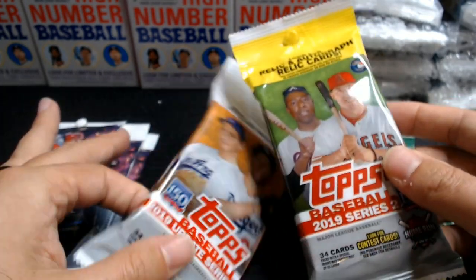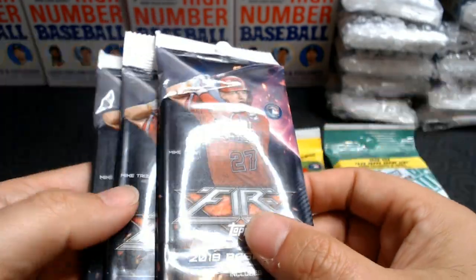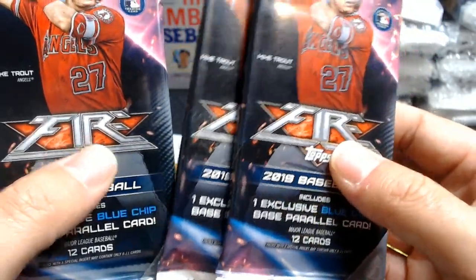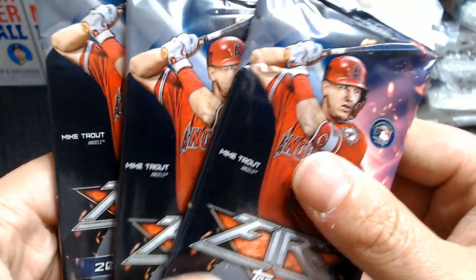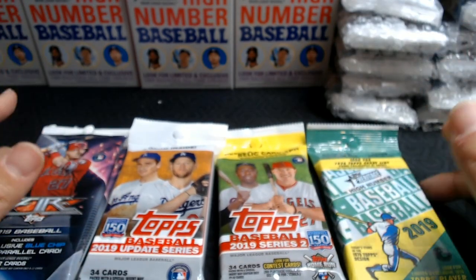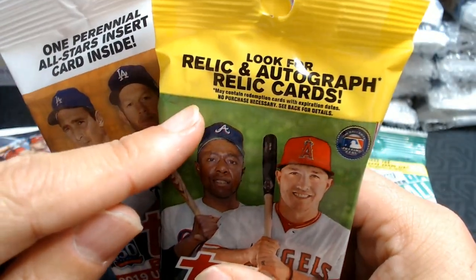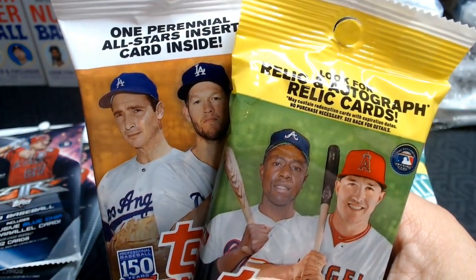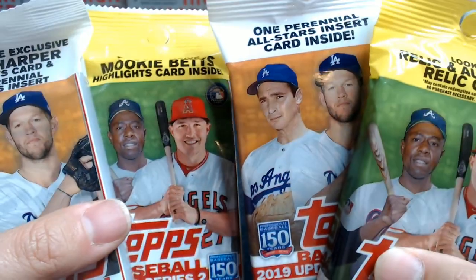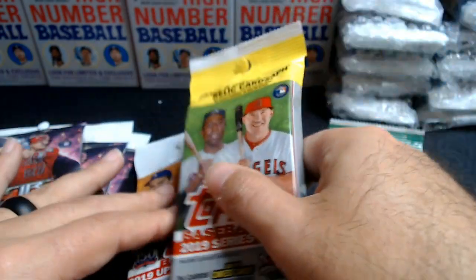So what I did is I picked up Topps Series 2 and Update — they still have plenty. I found a random Heritage High Number, and then I bought the rest of Topps Fire. It's kind of a love-hate, I guess. The design is not that great, but hopefully we can find one of the rookies. These were the last three packs. But before I rip them open, I wanted to show you: these are Target packs — you look for Relic and Autograph cards, one Perennial All-Star. And here are Walmart packs: one exclusive Mookie Betts, one exclusive Bryce Harper. The Target pack just says you might get something good — and I'm thinking, well, of course, it's baseball cards.